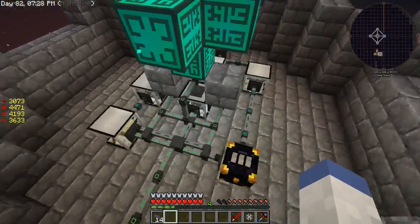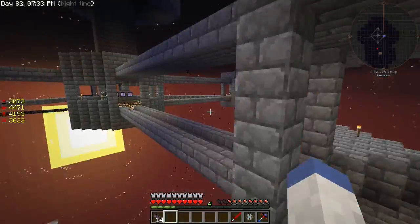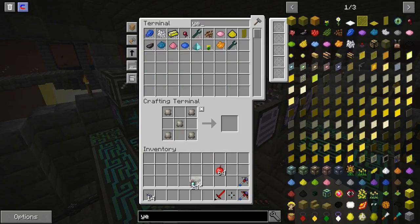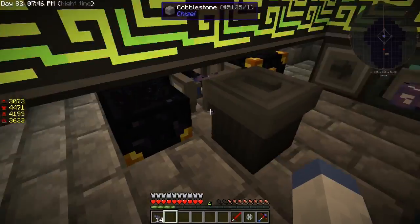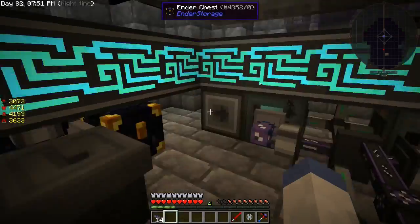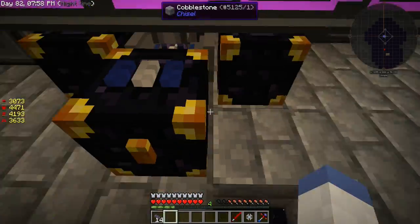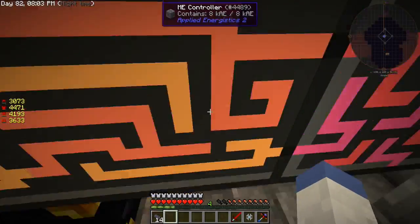One thing we also need to get set back up is the allureum. One of these is the one that fills up the quarry upstairs — I think that's in the back side actually. So that doesn't have any allureum in it and it's not even connected to the system.